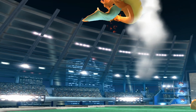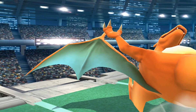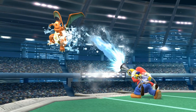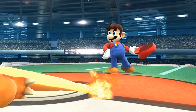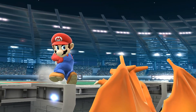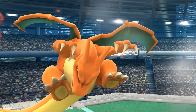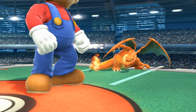Charizard's cons include his size, his initial dash speed, his traction, and his rolls. His large size makes him a bigger target, and his initial dash speed doesn't do his foxtrot or perfect pivots any favors. He has the second lowest traction in the game, making it harder to punish attacks that hit his shield. His rolls are also slower than most and don't cover a lot of distance, making it difficult to get out of pressure situations.